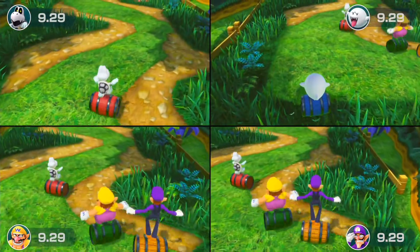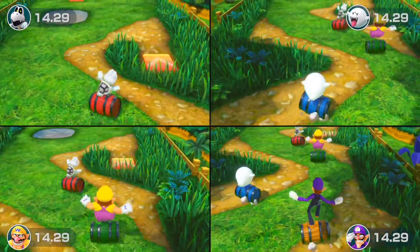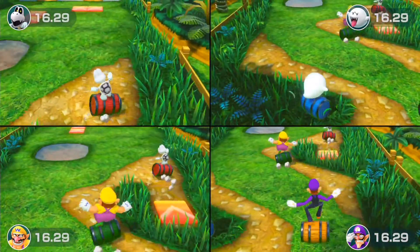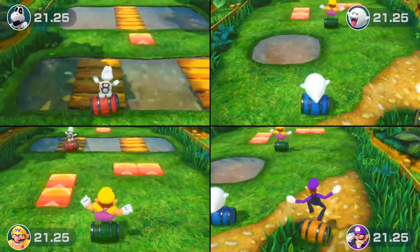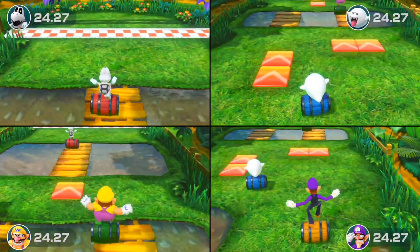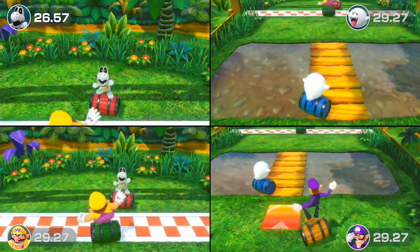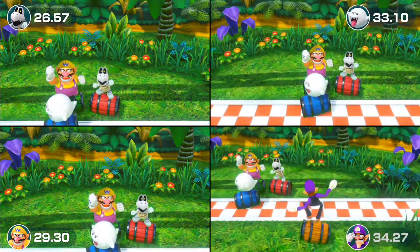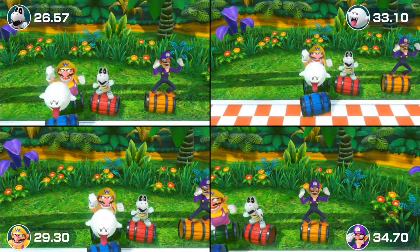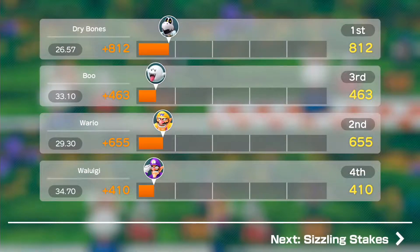Mario Fun is basically like the Decathlon modes from Mario Party 5, 6, 7, Test for the Best in Mario Party 8, Time Attack modes for Mario Party 9 and Island Tour, Bowser Challenge in Mario Party 10, and Decathlon mode in the Top 100. You play through a series of minigames, and it depends on how fast you go — the better your score. For instance, we got ourselves 812 points, so it's all depending on time.